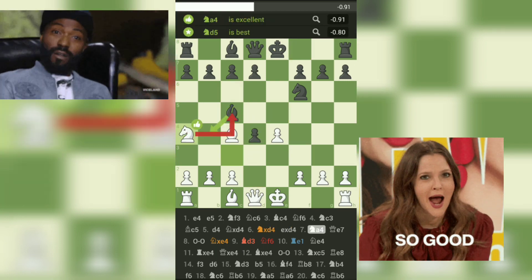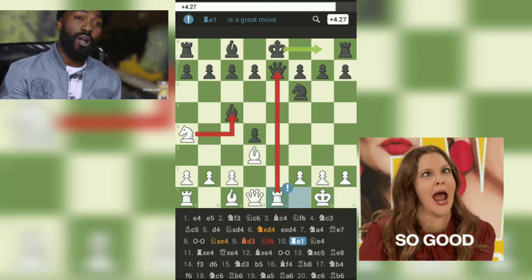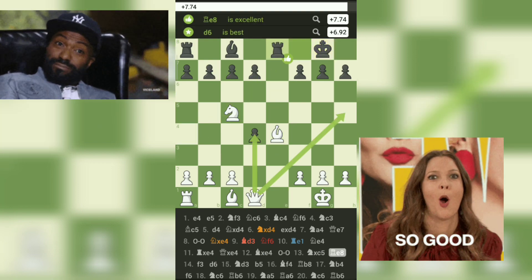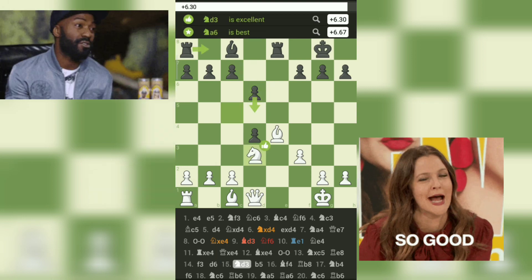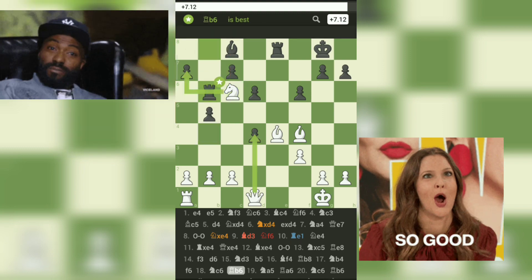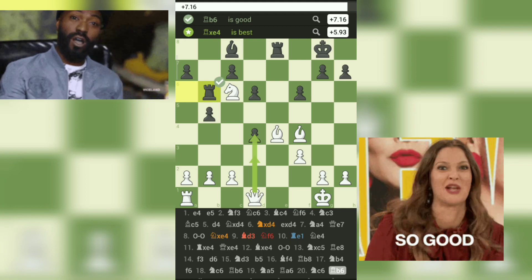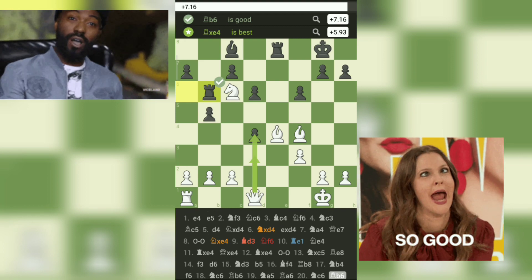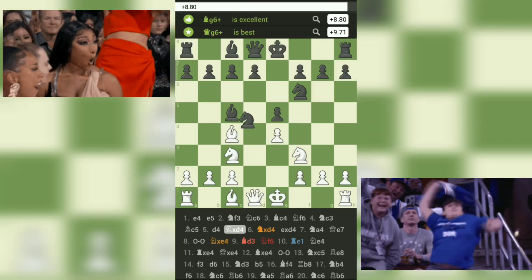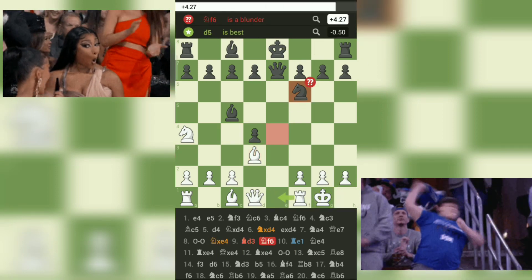Lesson 2 — Piece coordination: Throughout the game, White demonstrated excellent piece coordination. By developing the pieces harmoniously and creating threats, White put constant pressure on Black's position. The coordinated efforts of the pieces played a crucial role in the final checkmate. Lesson 3 — Recognizing weaknesses: Black's decision to move the queen early in the opening allowed White to exploit the weak e4 square, forcing Black's king into an exposed position. It is essential to be cautious when moving the queen early in the game, as it can lead to exploitable weaknesses.